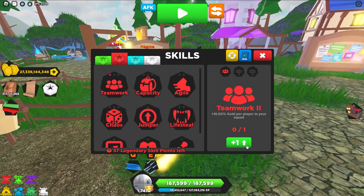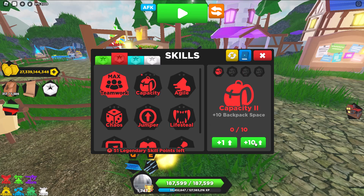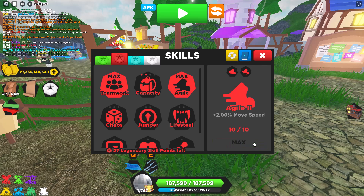For Legendary Skills, level up Teamwork — if you play with other people, you get extra bonuses, very helpful. Capacity 1 and 2 is all I get; I don't care about the final ones. Agile is good to have as a Mage because we have no movement speed, no Camo, no Berserk, nothing like that, so it's helpful.